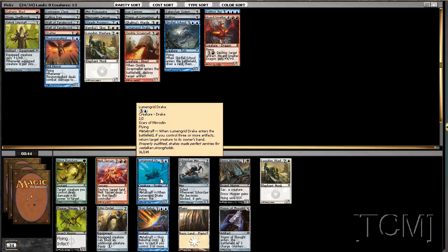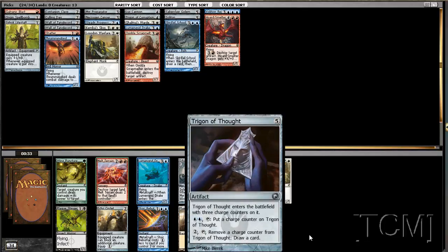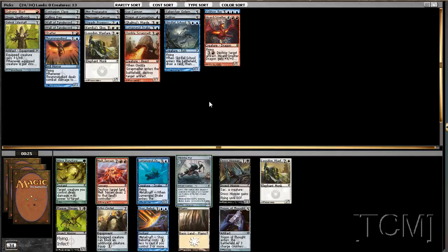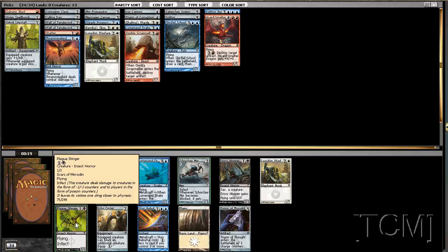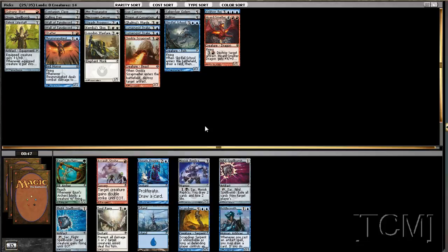That's another 2/2 flyer. I think the only deck that beats this is that Infect deck that we've been passing. So I guess maybe we could take a 2/2 Infect guy, but eh. I mean, look — Plague Stinger is still here. That's a first-pickable card. I am so upset about this draft. This is an 8-4. I guess we could have some more proliferate, right? I really wish I took that magnet now, though.